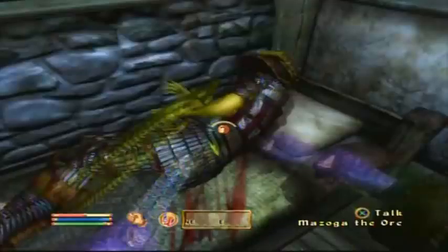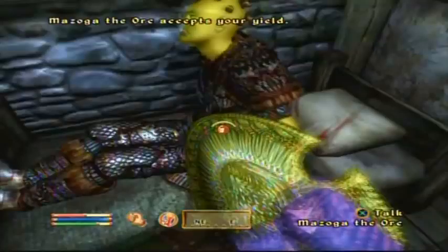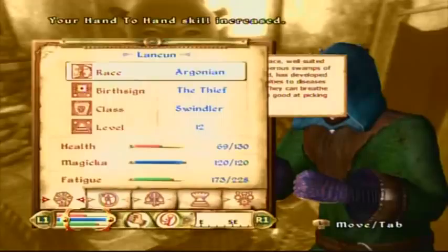Pretty much the best way to do this is just to keep using hand-to-hand. Eventually you do level up ten times. And if it's a major skill, you level ten times, you get to your next level, right? Well, you don't want to do that. The entire game is spent doing nothing but this.